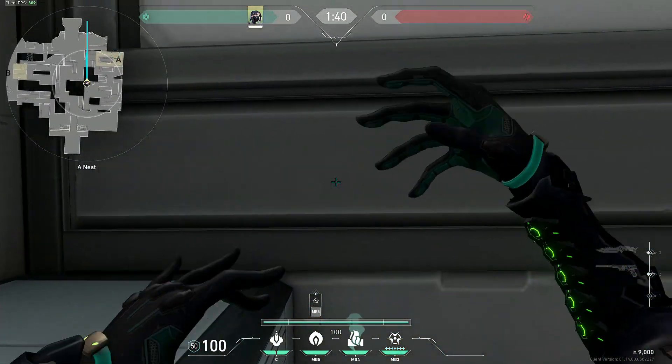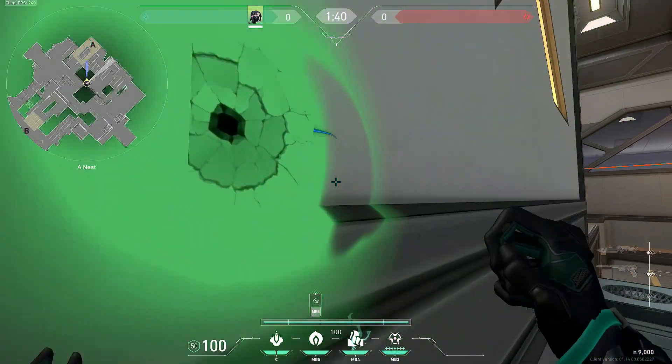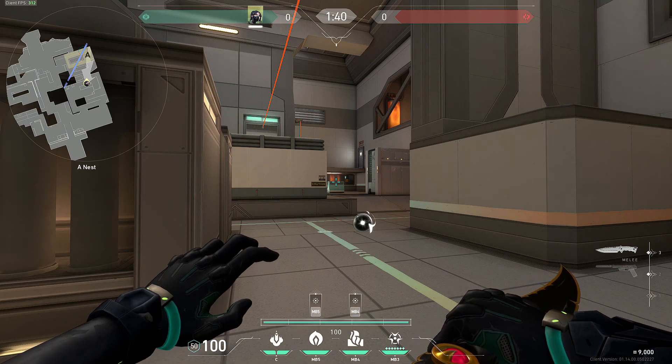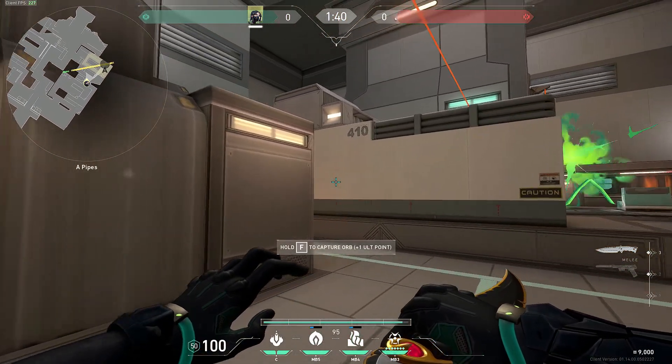A good wall for A site is on these boxes right here. What you're going to want to do is line up your wall on your map so it blocks off the doorway to A nest. With the new changes to Icebox, this wall and smoke combination makes pushing A site a lot easier. This is what the wall and smoke looks like paired together.